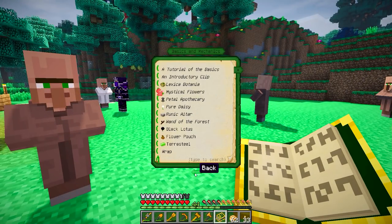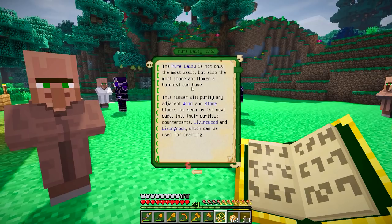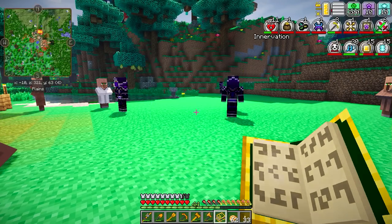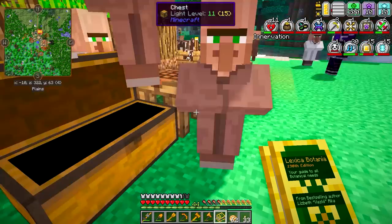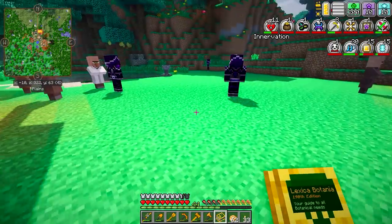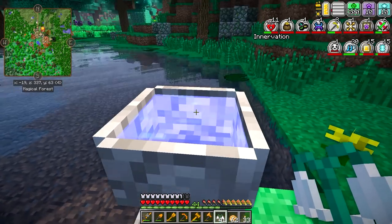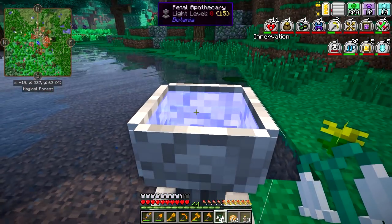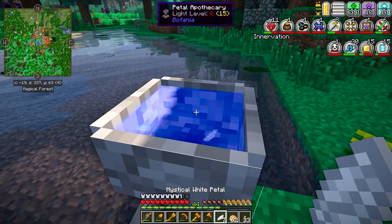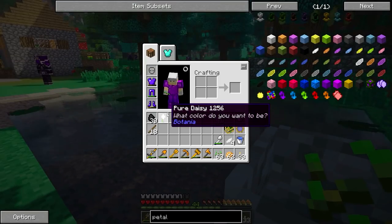We can go into our Lexica Botania and see what our next step is. The first thing we'll probably want to make is the Pure Daisy - it's not only the most basic but also the most important flower. To make it, we take four white petals and put them into the Petal Apothecary. We can get white petals from mystical white flowers. How you craft with this thing is you just throw the petals in like this, then throw in a seed, and now you've got one of these Pure Daisies.